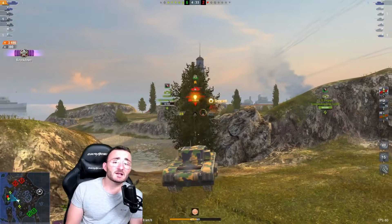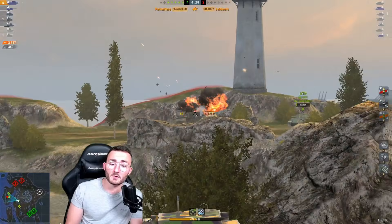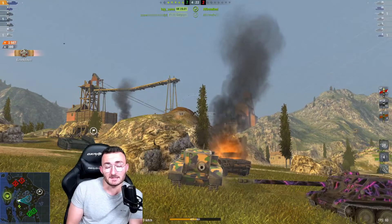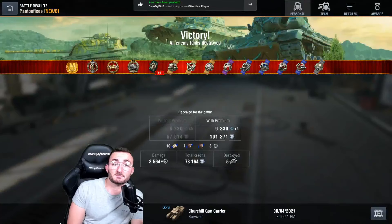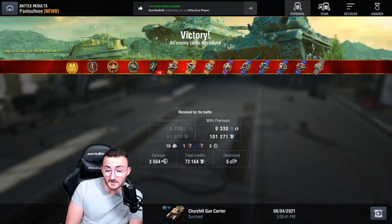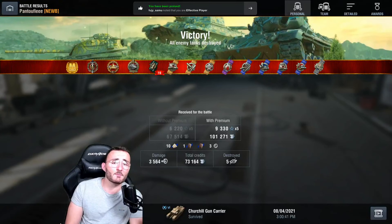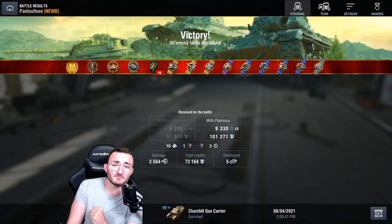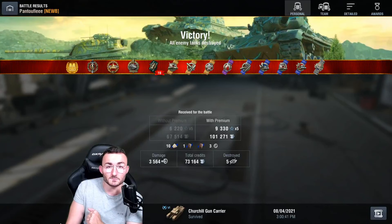We sneak in another shot on the SU, wait for it to come around the corner, and thanks to our great accuracy we destroy it. Fifth kill, 3.5k damage, and since almost nobody plays this tank we get the ace tanker. This is pretty much what you can expect from the upcoming September Battle Pass tank. Hopefully it's going to be an amazing one — I'm really looking forward to playing that Churchill Gun Carrier, the first time Wargaming has put a Battle Pass tank based on one they removed in the 5.5 update. If you enjoyed, feel free to subscribe, like, share, and tell me in the comments what you think.